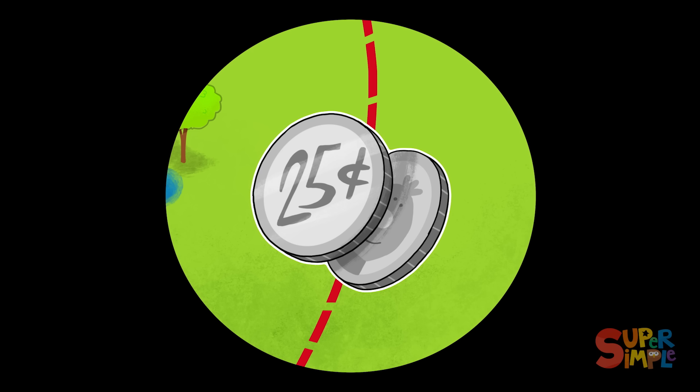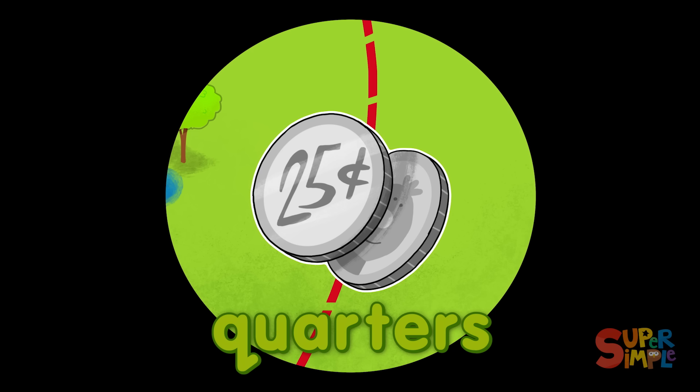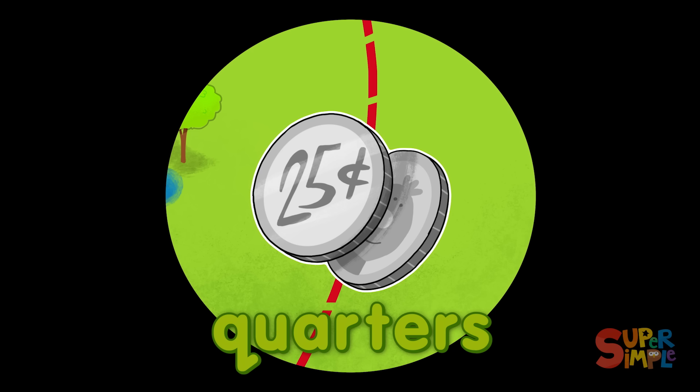Before washing me laundry, I always do a quick check of me pockets for loose change — like quarters! Quarters are coins, each worth 25 cents. When you put four quarters together, you get a whole dollar!